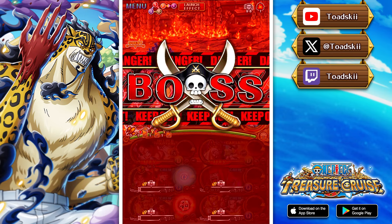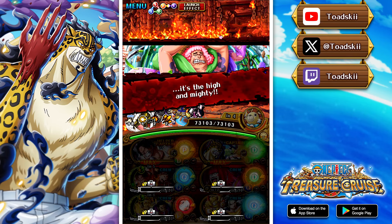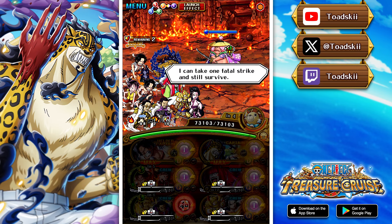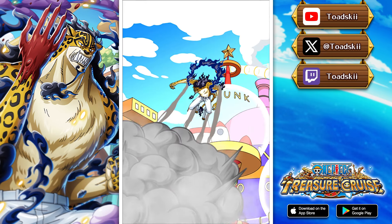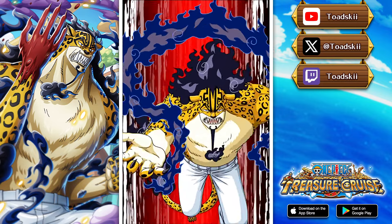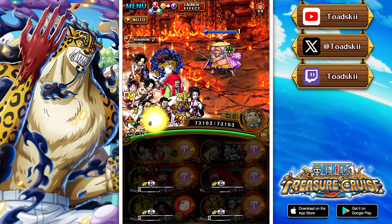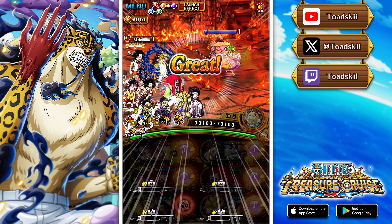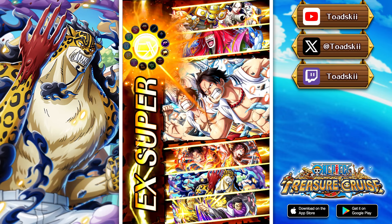Moving to the special ability — one big reason people may use Rob Lucci is that his special completely removes Defense Up on the opponent's side of the field. That's obviously very good, but in today's day and age, Defense Down is kind of king, because not only do you remove defense but you also get a conditional boost for more damage on top. So removing Defense Up is more of a mediocre debuff removal. He also removes seven turns of burn, which is a pretty underrated and nice ability, and he deals 200 times his attack in non-type damage to all enemies.